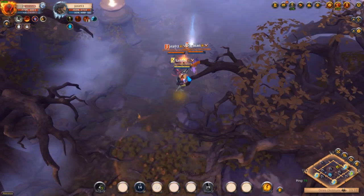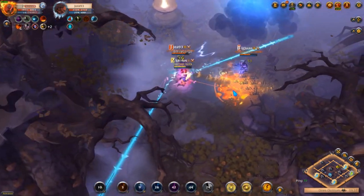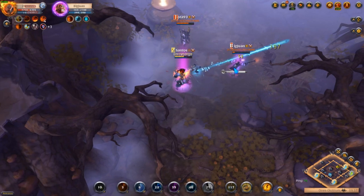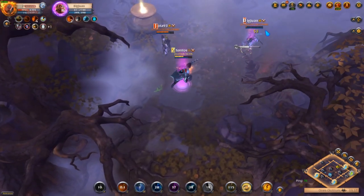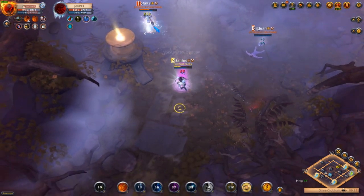When I fight ranged enemies, I like to use ray of light because there's no point in using frost shot. The ray of light increases my damage output significantly and I am able to keep the enemies under the storm for longer, rooting them.